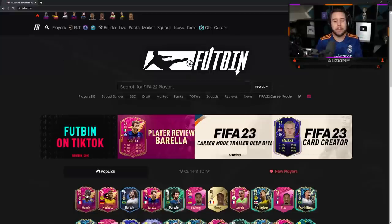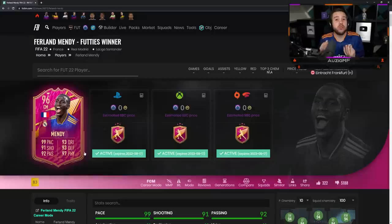Let's take a look at this new footies Ferland Mendy card that just came out. There were rumors of him coming out today, and that is why I'm wearing the kit. He's a 96 overall and the stats on this card look unreal. He's had a position change — he's moved into a center mid position.